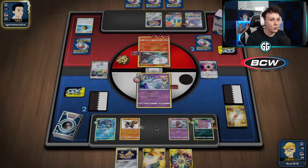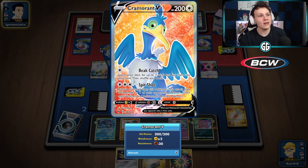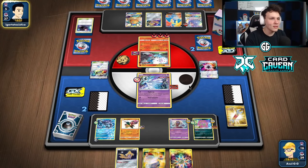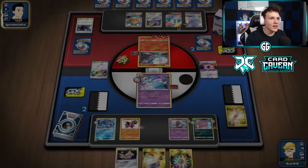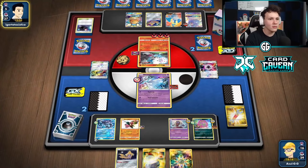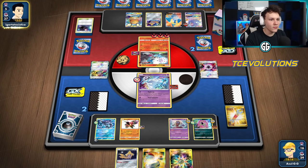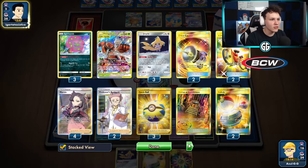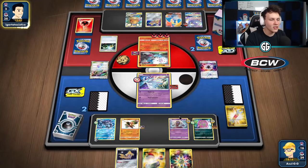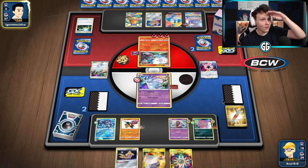Without Psi Power Mew to protect our bench from Cramorant continuously sniping Spirit Tombs, our opponent has had so much room to play. Maybe I should have committed to two-shotting the Cramorant earlier, especially once Oricorio came down — two-shot Cramorant, then one-shot Oricorio to make up for the prize difference. But we still have plenty of outs — Shrine, two Professors Research, two Acrobikes, Quick Ball, Dedenne, and Stellar Wish.